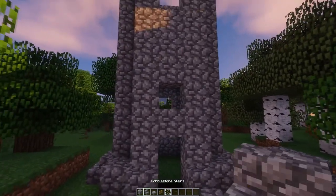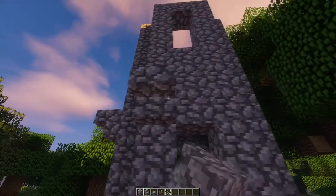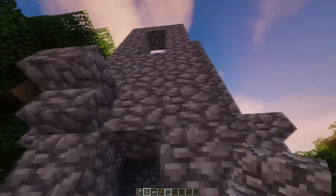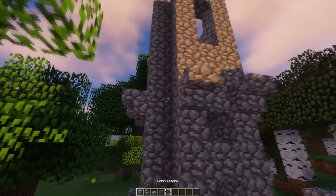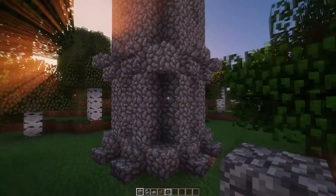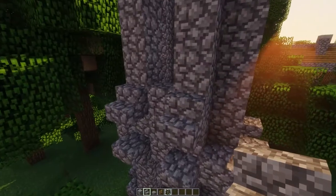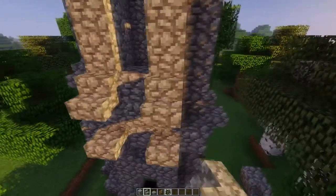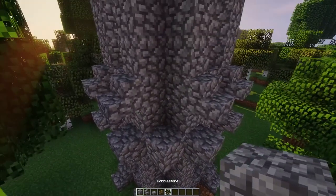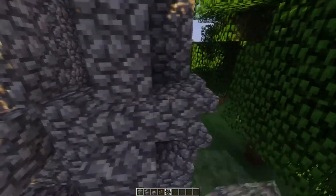Next, above the window of the first floor you are going to take an upside down stair like this. And then we are going to do the same as the lower level and put some cobblestone blocks in the corners. Then we are going to do the same thing for the bottom of the second floor window, and put some cobblestone stairs right here to make it look more aesthetic and cool. You can put cobblestone blocks in each corner here as well, and we will also do this for the top of the windows.